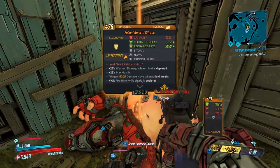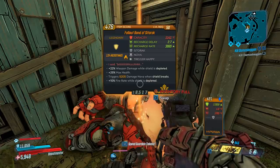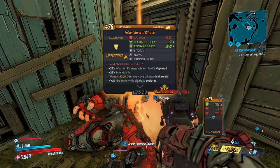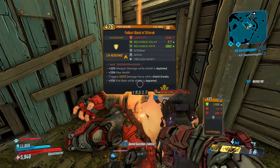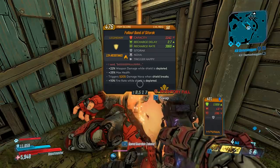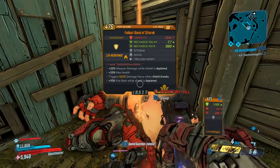We have the Fallout Band of Sitorak. The capacity is extremely low, but the recharge rate and delay are extremely high. The red text reads: bonus weapon damage while the shield is depleted. There's also a good bonus on maximum health, it triggers a Nova when the shield breaks, and bonus fire rate when the shield is depleted. So you're getting bonus damage and fire rate when the shield is depleted, and also setting off a Nova.